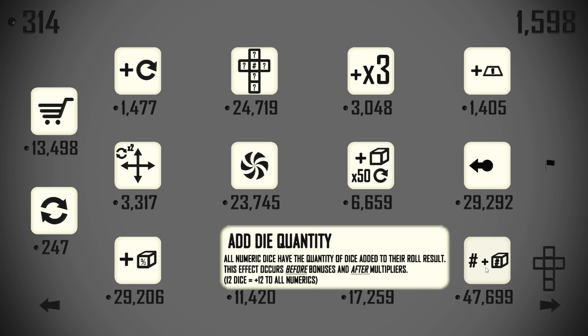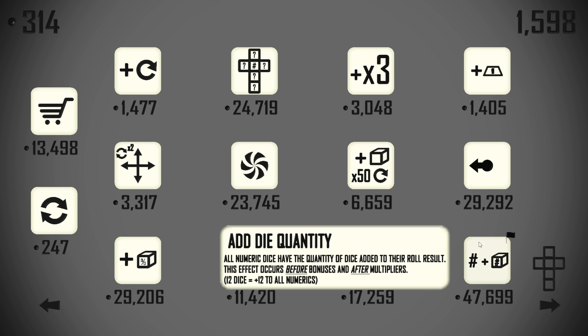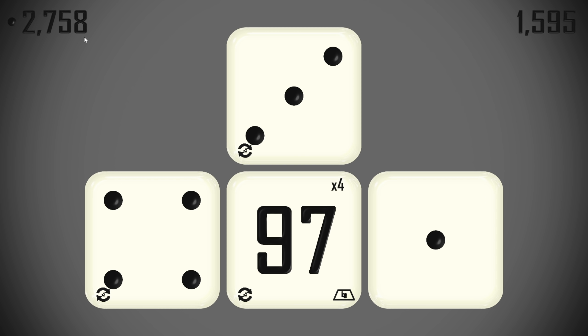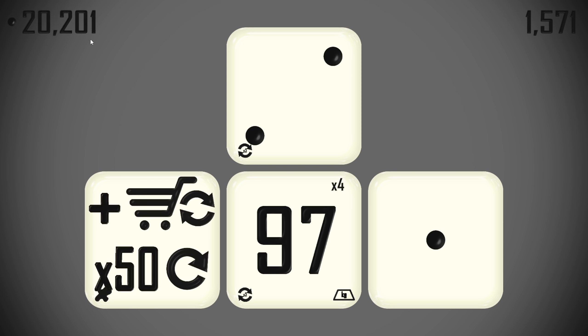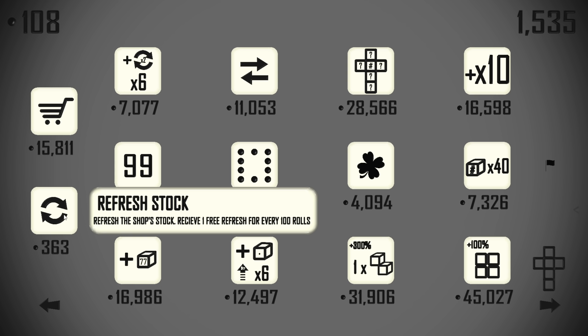Add Die Quantity is going to be one of the big things we need later on in the strategy. All numeric die faces have the quantity of dice added to their roll results — this effect occurs before bonuses. I wonder if it's worth picking that up immediately because that's part of what we're going for here: trying to breed out as many dice as possible as we go. At 47,000 it's quite expensive right now, but — I'm doing it. I don't know if I'll regret it. Still looking for shop refresh adders.